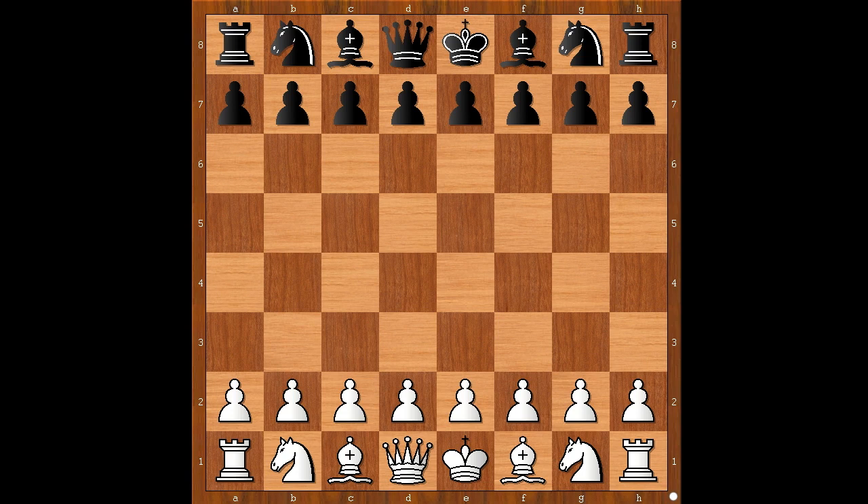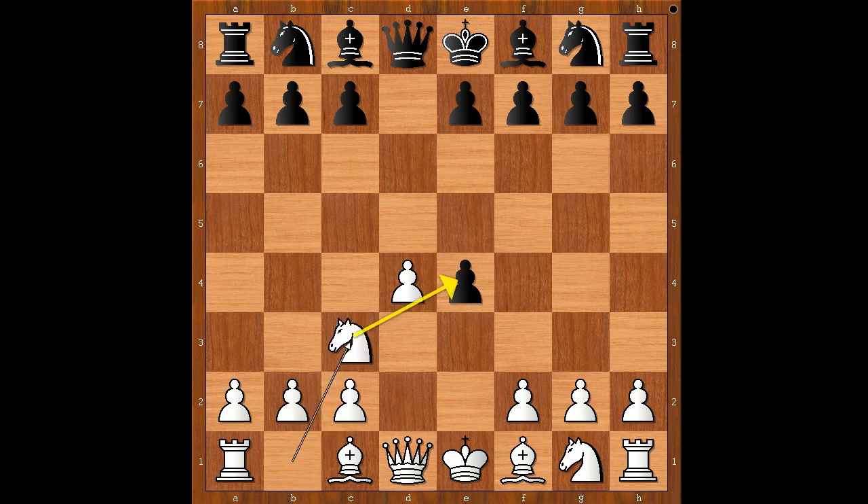Berkesh had the white pieces and he started with d4. Lajos played d5 and now e4, going for the Blackmar-Diemer Gambit. Challenge accepted: d takes on e4. Knight to c3. Black to move.